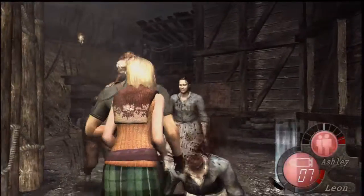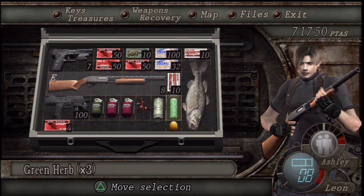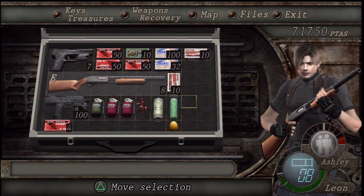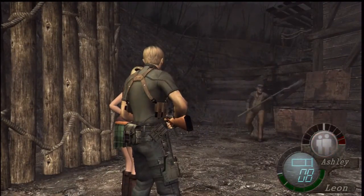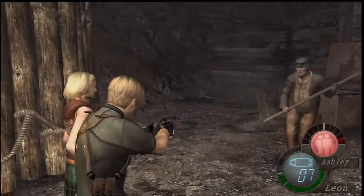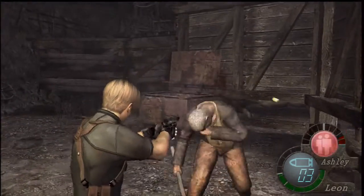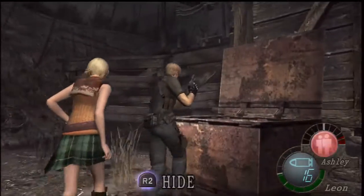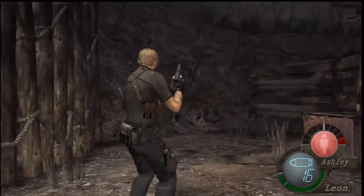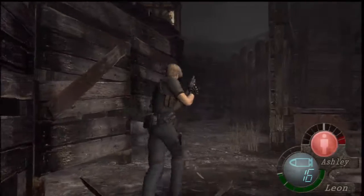They can kill you in one hit. I probably should kill myself now — if this wasn't a walkthrough I would. I really wanna get rid of this fish anyway. Finally it's gone. But we still have that problem with Ashley. I really hate this little part right here — so annoying. Ashley can hide there the entire time and they can't get her.